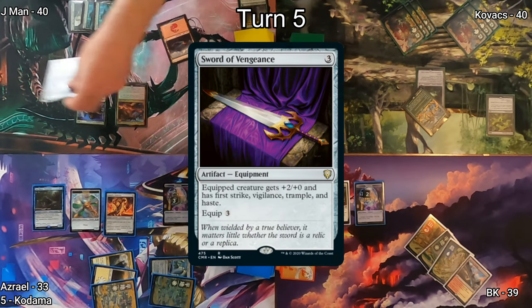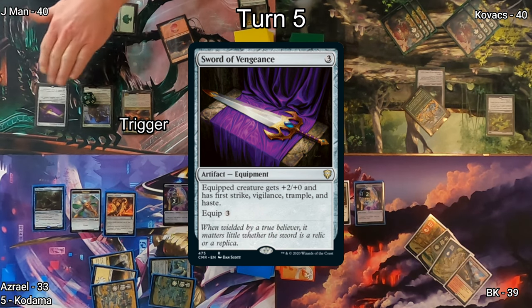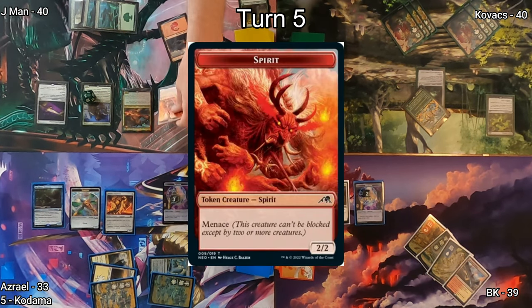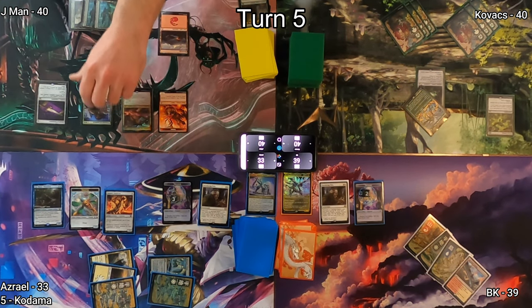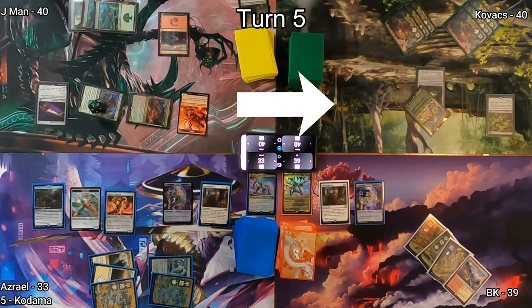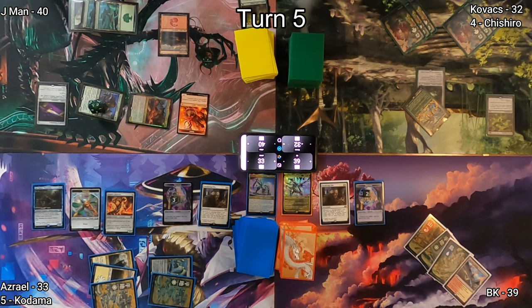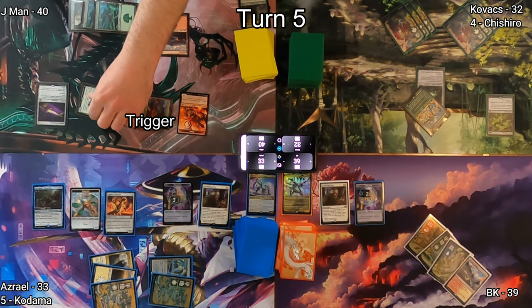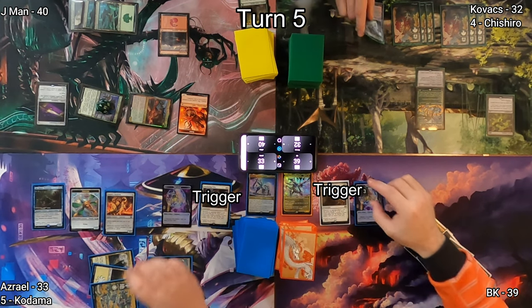Sword of Vengeance hits J-Man's battlefield triggering his commander, getting him a 2/2 red Spirit token with menace and adding another plus one/plus one counter to Champion of Lamholt. He moves to combat with Champion and Chishiro at Kovacs dropping him down to 32. On J-Man's end step his commander triggers getting him another plus one/plus one counter, and more Treasures for the two of us.